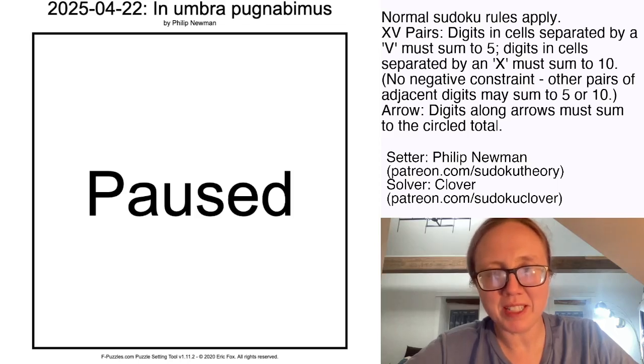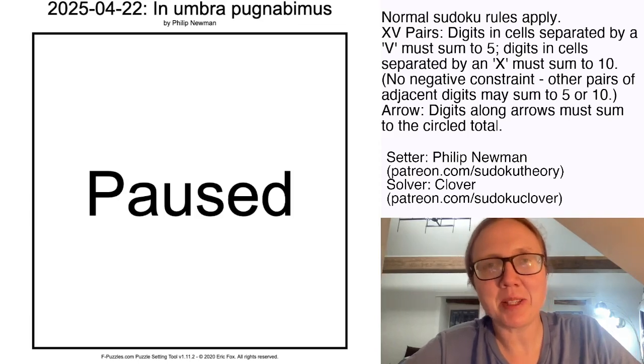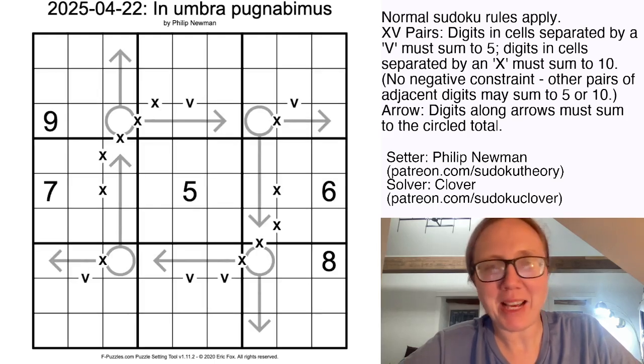Hello, my friends. I'm Clover, and this is Genuinely Approachable Sudoku, and today we're solving a puzzle called In Umbra Pugnabimus by Philip Newman. I haven't translated that from the Latin myself — please do it for me in the comments.